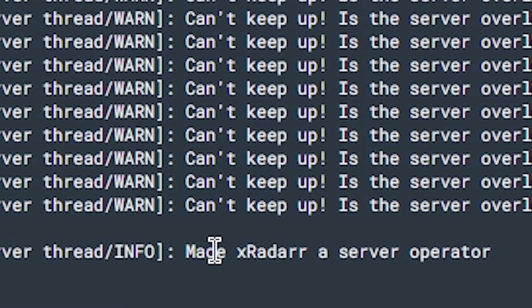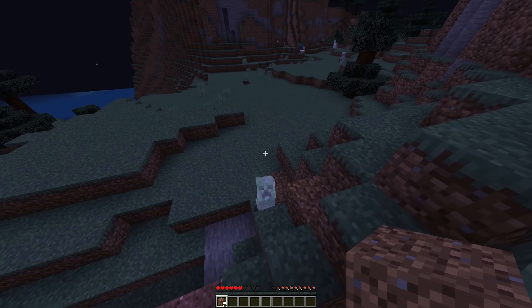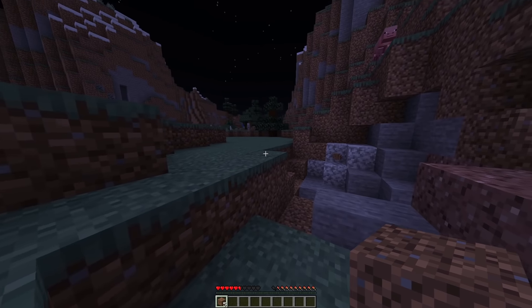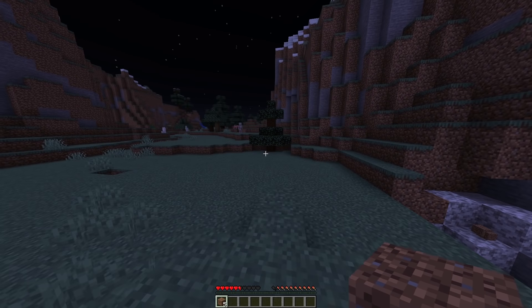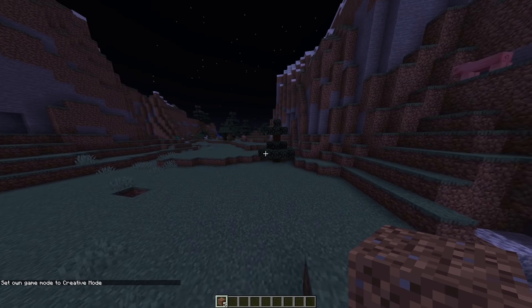Now the server has made that player a server operator. All you have to do is simply go back to the game and you'll be an operator. I'll show you a few awesome commands. We are back in the game — lovely creeper that decides to kill itself and a pig right there. Because we are operator, we can now easily just go 'gamemode creative', hit enter, and boom — we are in creative mode!